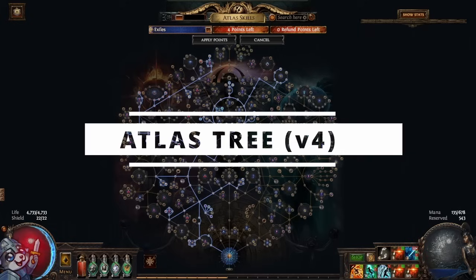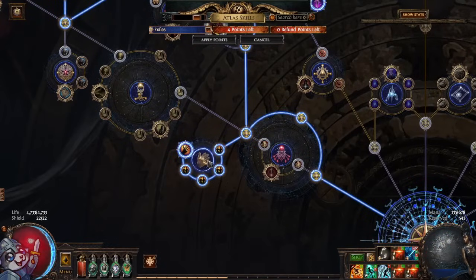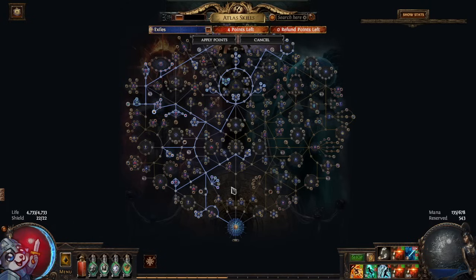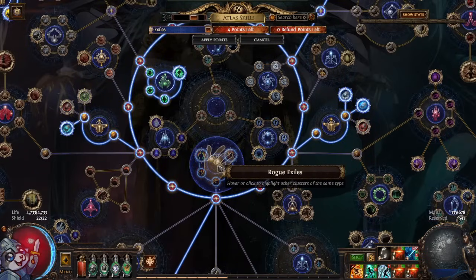This is version 4 of my atlas passive tree that I've been using to farm exiles and their tile sets on top of Glacier and City Square. We have changed a couple of things — you can pause the video and copy the tree, but note there are four points unspent at the bottom which are personal preference points. The tree as it is is probably as optimized as it's going to get without fundamentally shifting the strategy. We are summoning many unique creatures, trying to get tile sets applied to them and maximize value. We are picking up wheel one, wheel two in the middle, and at the epicenter wheel three which is very good.